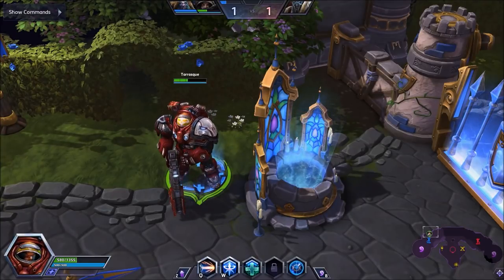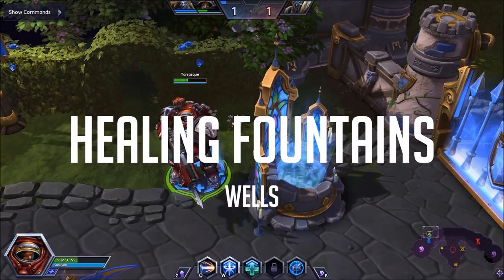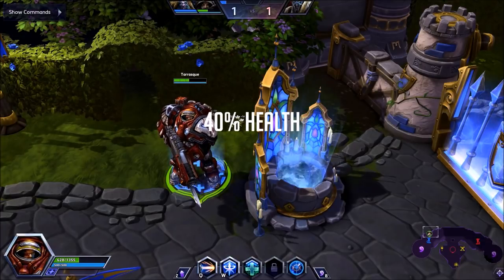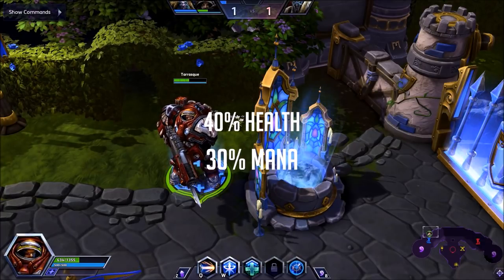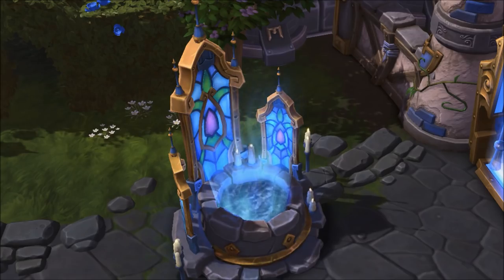With the early game more important than ever, it's time to talk about Healing Fountains, also known as Wells. Healing Fountains provide you with 40% health and 30% mana on a 120 second cooldown. Healing Fountains are a resource, just like your level 10 abilities, with a long cooldown, and if used efficiently can give you an edge.